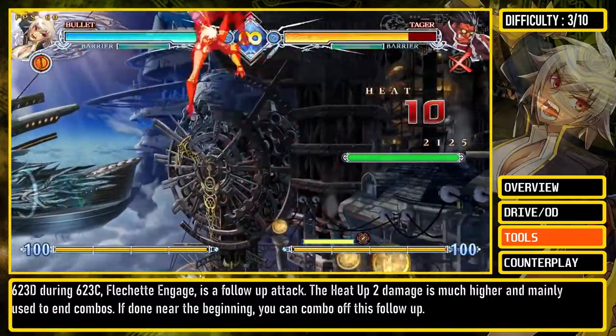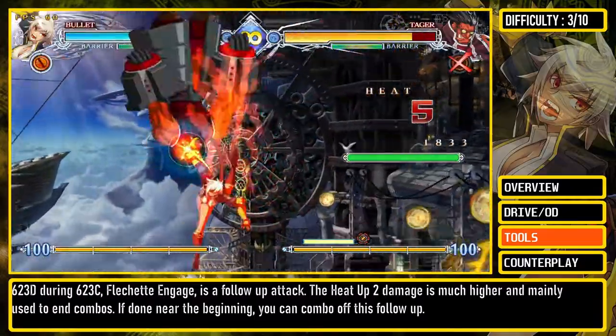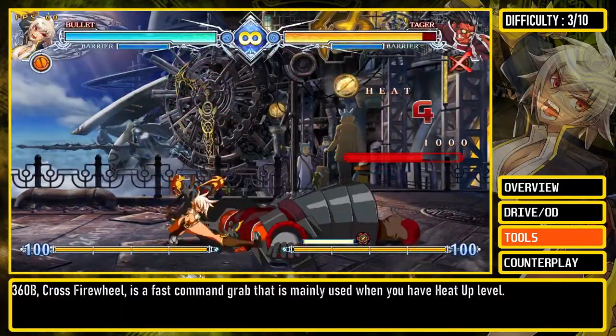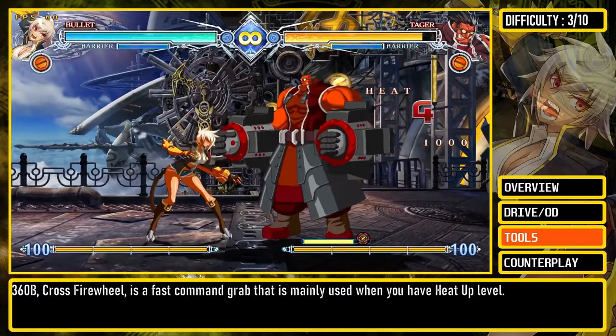The heat-up 2 damage is much higher and Flechette Engage is mainly used to end combos. If done near the beginning, you can combo off this follow-up. 360B, Cross Firewheel, is a fast command grab that is mainly used when you have heat-up level.